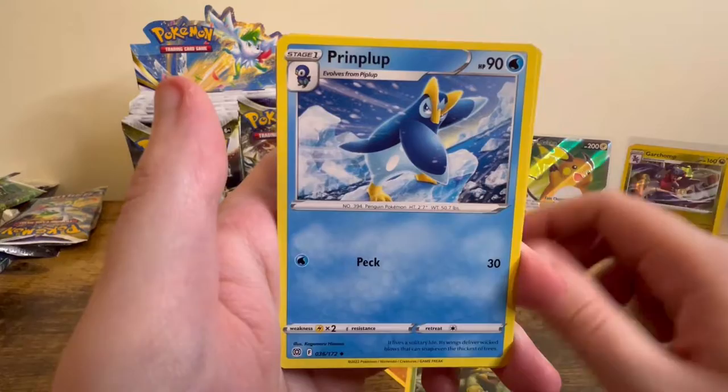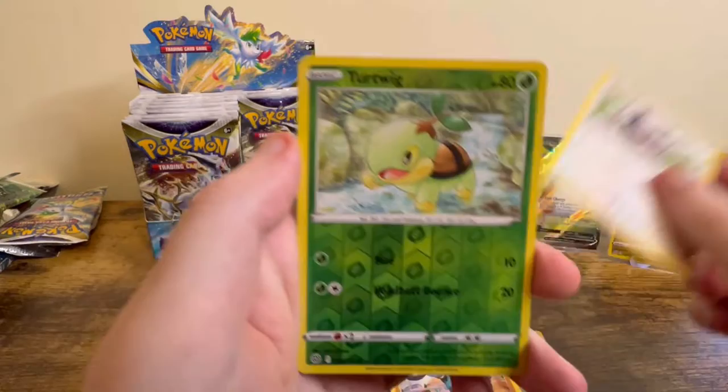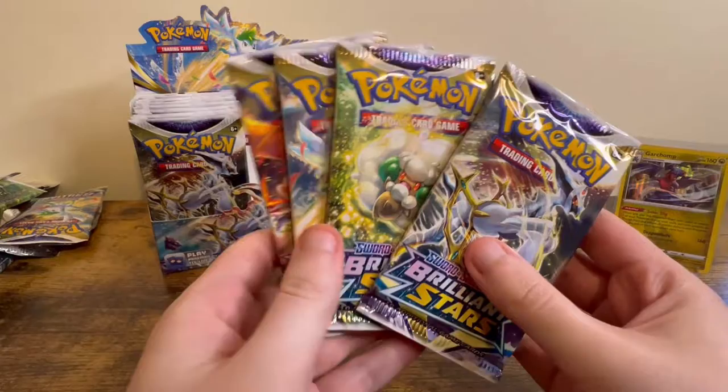Fighting Energy, Grotle, Prinplup, Monferno — we got all three starters! Budew, Impidimp, Staryu, Riolu, Starly, a Torterra Reverse, and a Staraptor Rare. That's the last four packs of this side of the booster box.